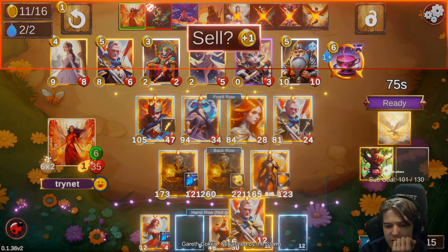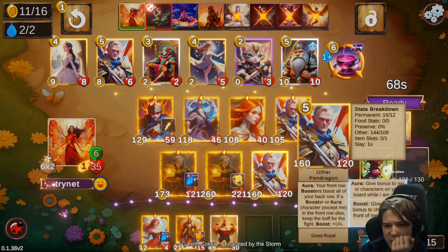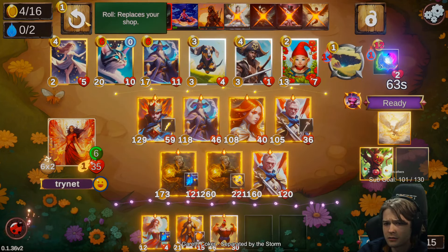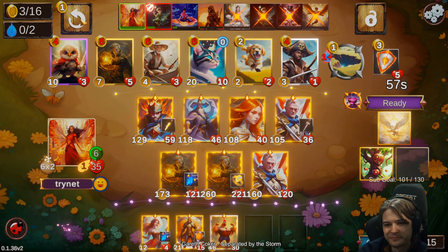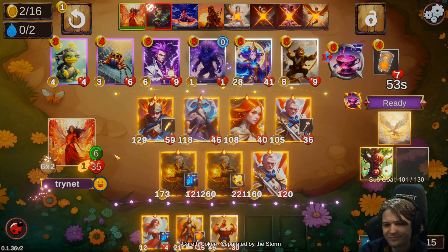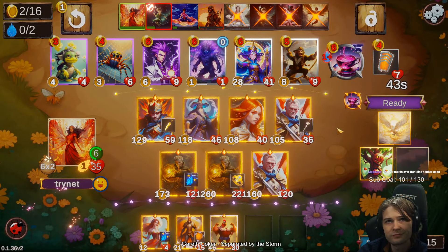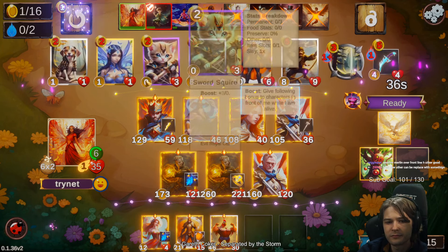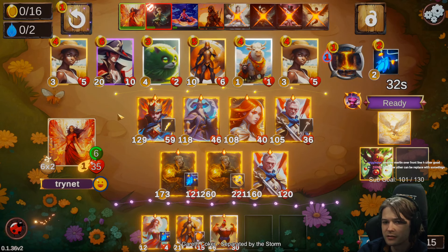Use both Uthers? Yeah, I do have two of these. I'm just looking for more alliance bands — another Merlin. Just needs to be a support.